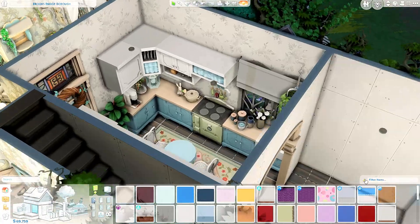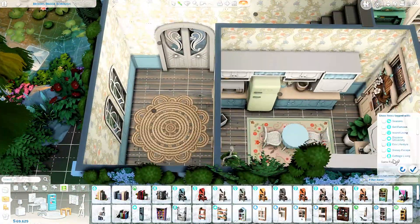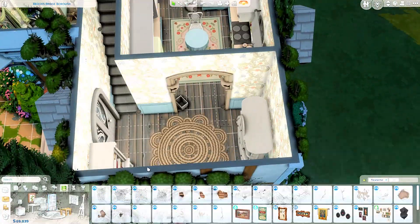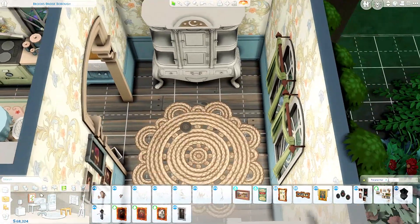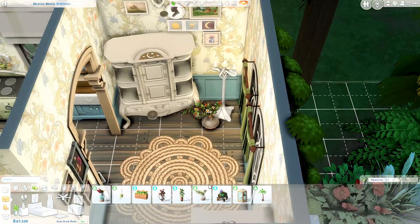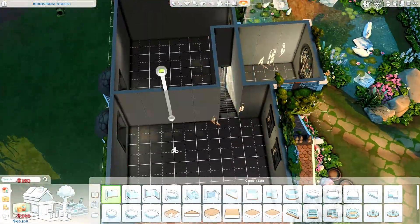I go back to the kitchen and change the wallpaper because it wasn't looking homey enough. Then we move on to the hallway — it's a very big hallway. I could have probably fit a downstairs bathroom here but I decided to turn it into this big entryway instead. When your sims walk in it's this grand-ish entrance, cluttered up in a way that depicts a spellcaster's house. Throughout this video you'll see me going back and finding items for various rooms — there's a lot of decision making and mind changing.